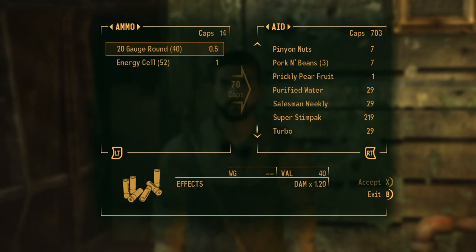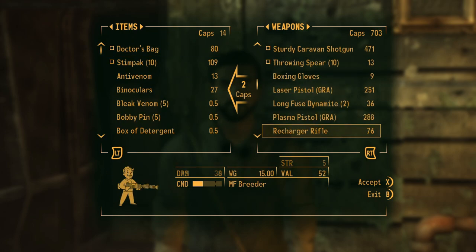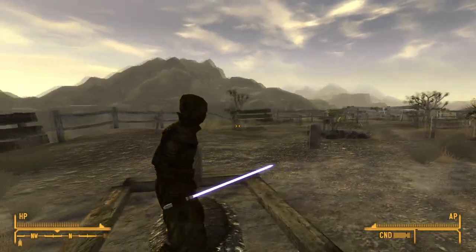After all this, we then head to Chet's and we sell some of our gear to buy a shovel, as we're going to need it. We head up to Goodspring Cemetery and we get our lightsaber and outfit from one of the graves.